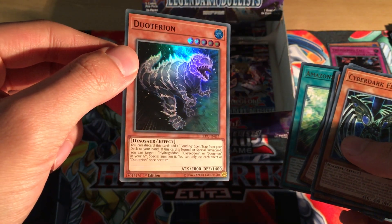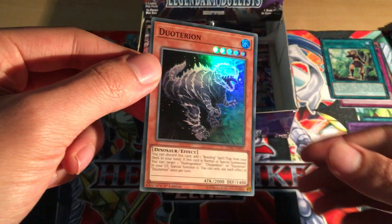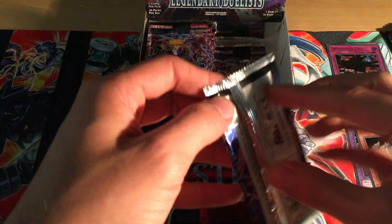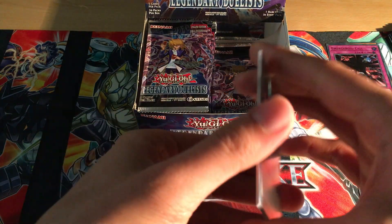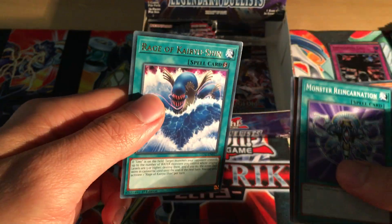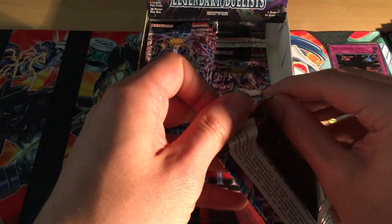Duotron - wow, it's a five-star! I guess it's a new combo piece for Water Dragon Cluster. Three supers so far and two ultras - five holos total - and I haven't hit the halfway point yet. Monster Reincarnation, Legendary Fisherman, Realized Fusion, Armoroid, and Rage of Kairushin. I'm going to speed this up now since I don't think there are any new commons or rares to come.